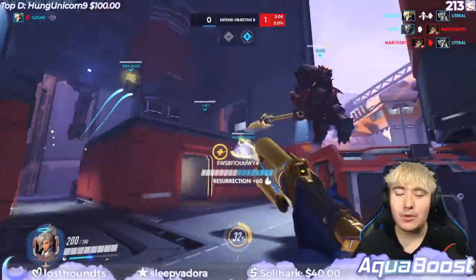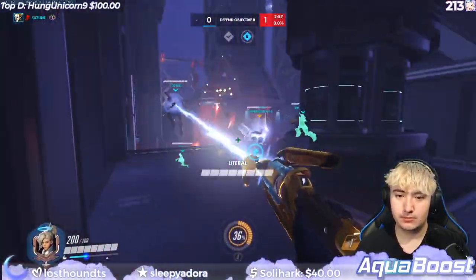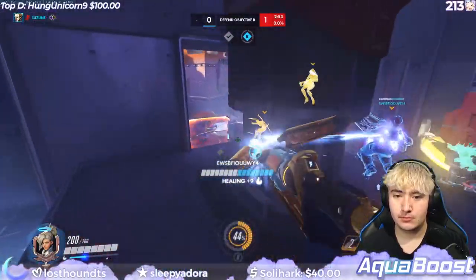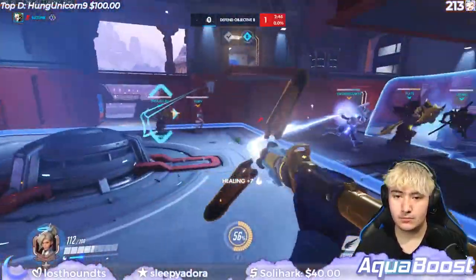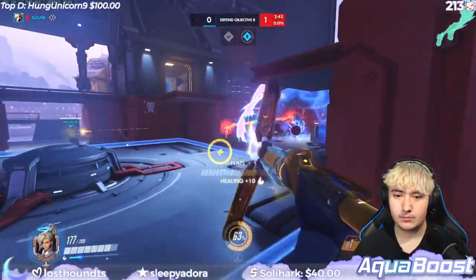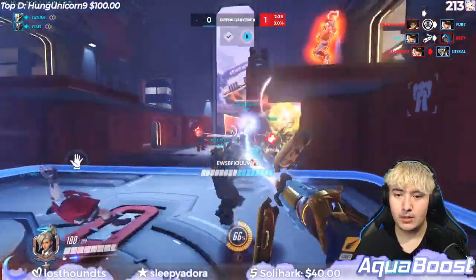Sometimes it's worth damage boosting even when the target is at full health, especially if they're a high-health tank — utilizing damage boost to clean up kills will be more worth it in building your ult charge, but make sure to heal them after. For damage boosting Pharah during her ult: if she's in the frontline and the enemy team is looking at her, I don't damage boost — I just heal, because the enemy will do everything to kill her. But if we're flanking behind the enemy team unseen, I'll damage boost her ult until I see the enemy start to attack her, then switch to healing.